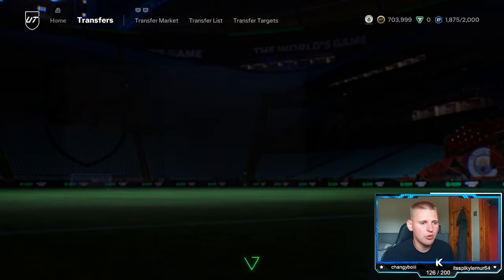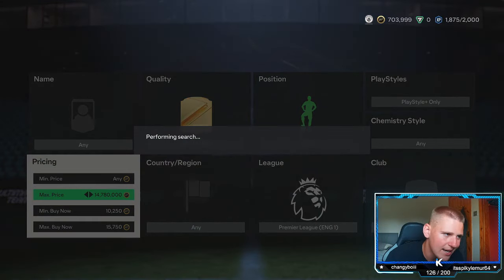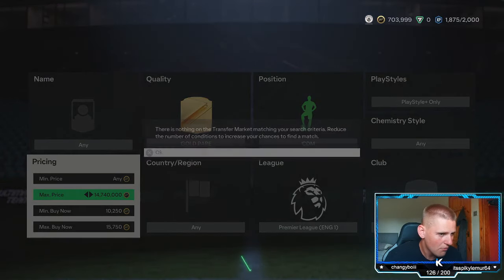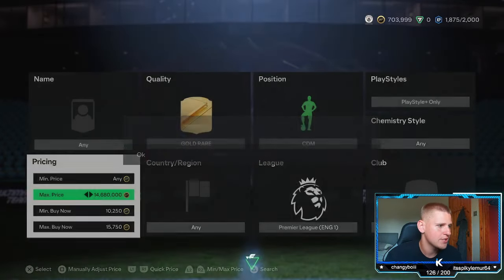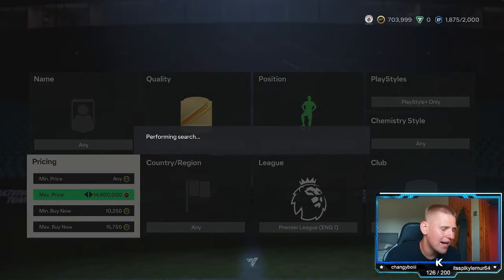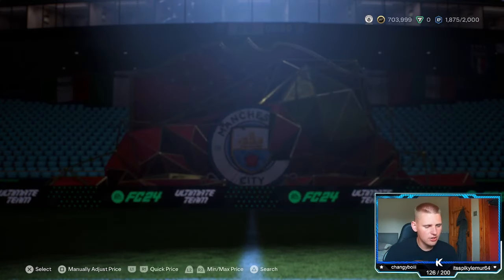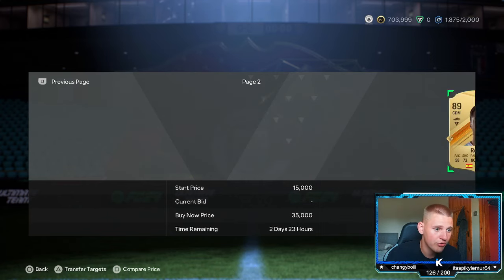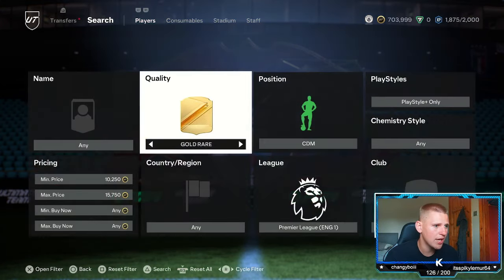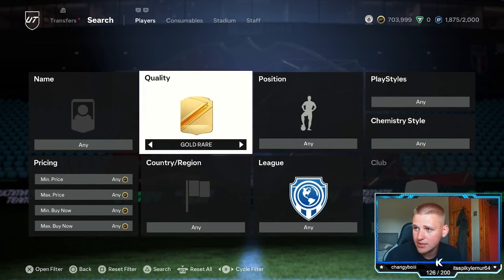Rodri is the main player you want to pick up because he is more expensive and you get a little extra every time. The bidding won't work too well with this because they're 89-rated and there are only two of them — they don't get packed that much, especially with the game being a bit dead. There's actually only one player under an hour, the rest are pretty expensive. Let's jump into the final method, which is probably one of the better methods on the game.